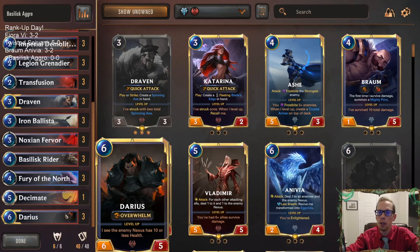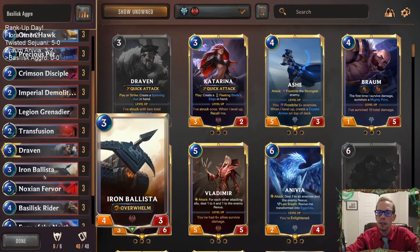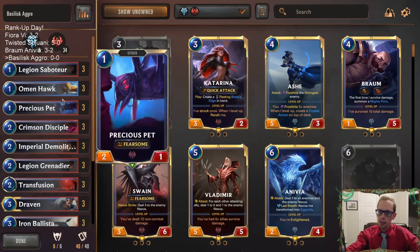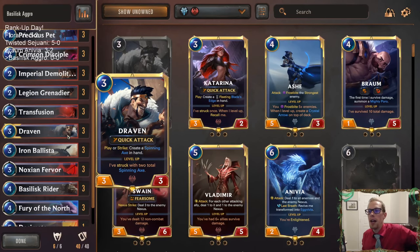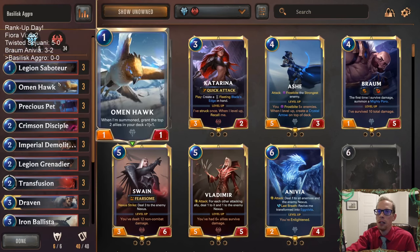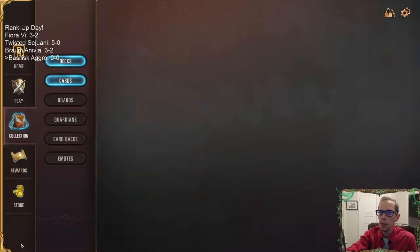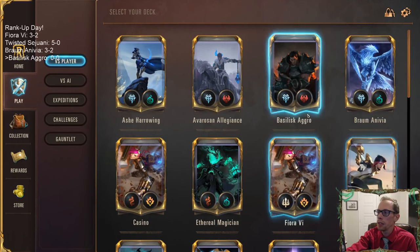We're going with Draven and Darius for our champions. It would have been nice to have another 2-drop like Elise — I see a lot of people play Elise with this deck. But honestly, I just want Omenhawk and Fury of the North more, and I don't think Elise is enough of an upgrade to play Shadow Isles instead. So we're going with Freljord for the splash. Let's play some Basilisk Rider.